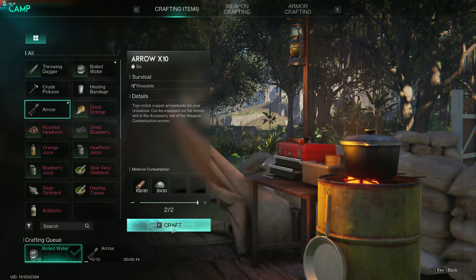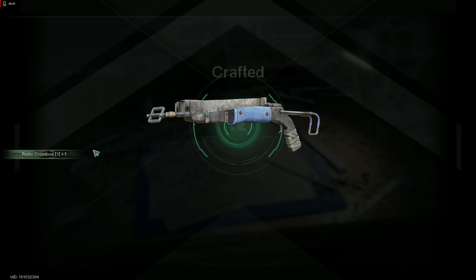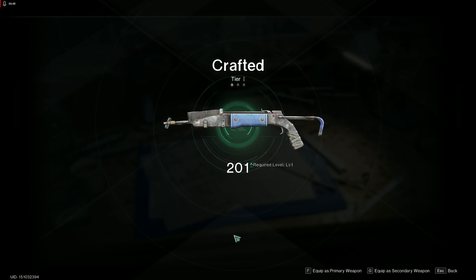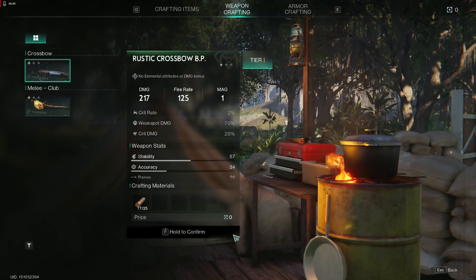Nice. What about the crossbow? Oh, throwing dagger - almost there. Weapon, there you are. Let's check the armor. It's good. Crossbow - it's instant, nice. Equip as secondary. Craft arrows, I did. I need to collect now. All good - defeat attacking deviants.